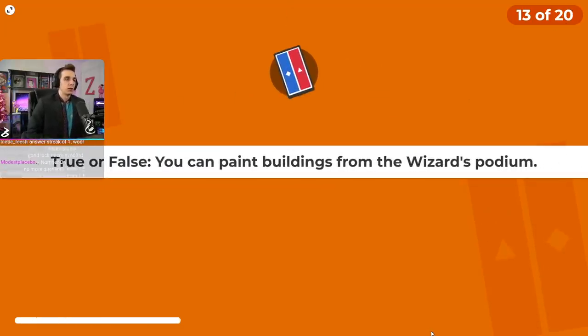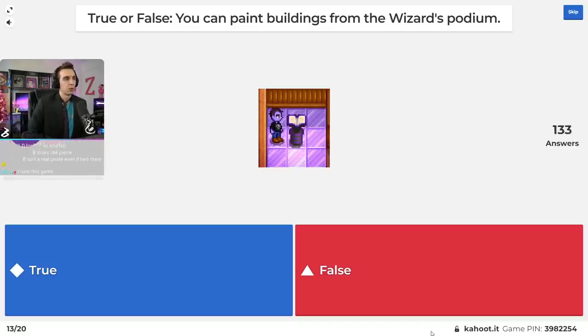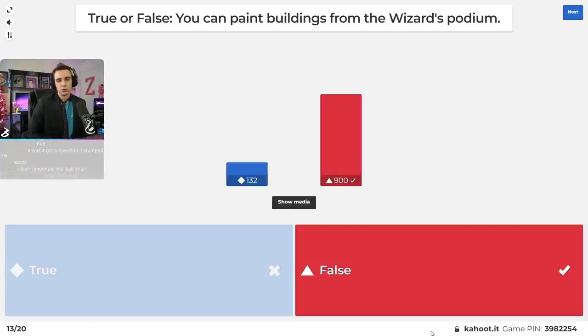Question number thirteen: true or false, you can paint buildings from the wizard's podium. I accidentally leaked this one earlier — let's see if people were paying attention. The answer is false. You cannot paint from the wizard's podium, only from Robin's. I always use the wizard's podium to move my house stuff around because it's open almost all day, but one day I went to go paint and I couldn't.